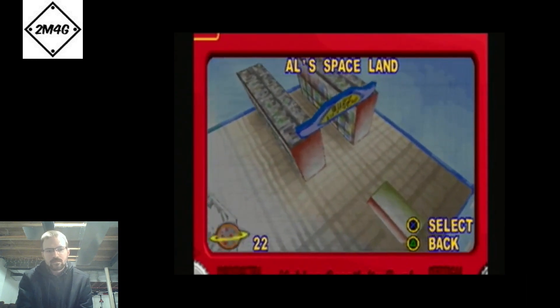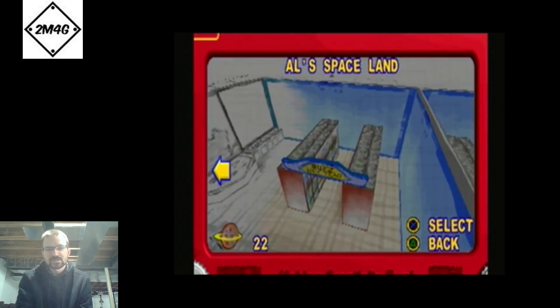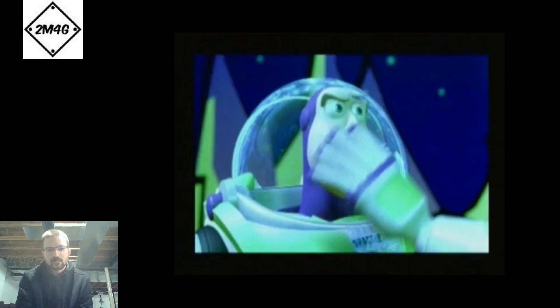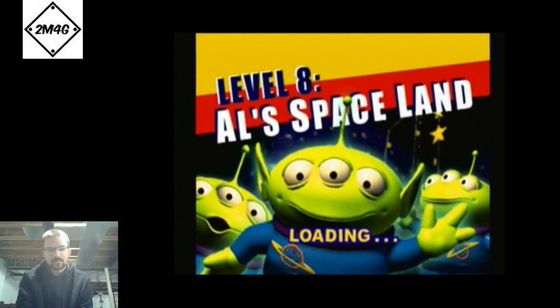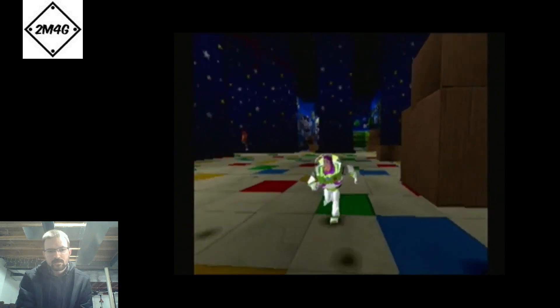I have 22 pizza tokens, so we move on to the next level which is Al's Space. This level is an extension of Al's Toy Barn — we're now in the space exhibit of Al's Toy Barn.